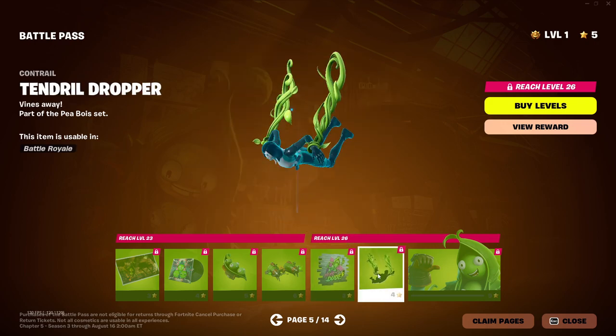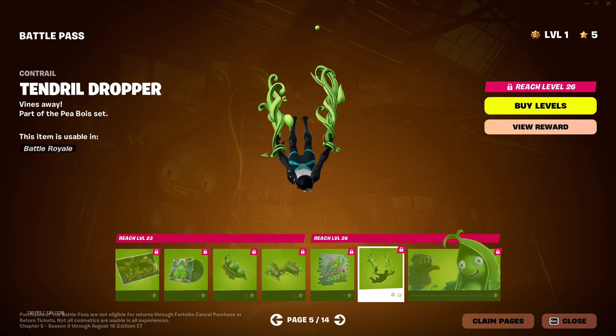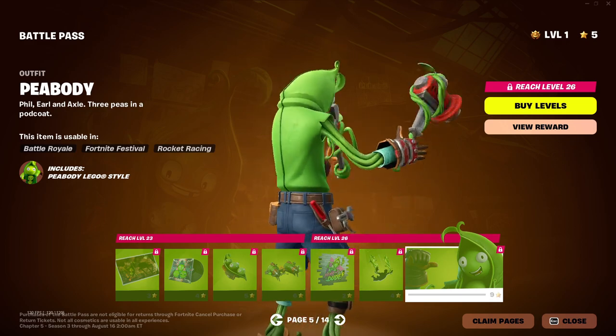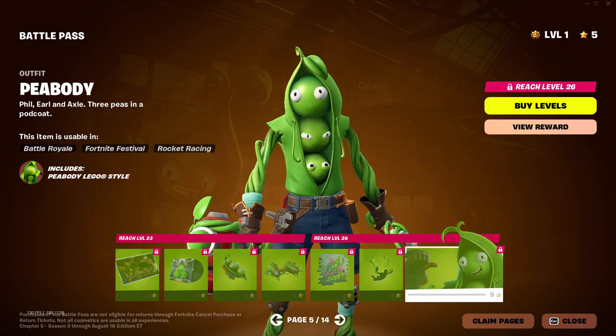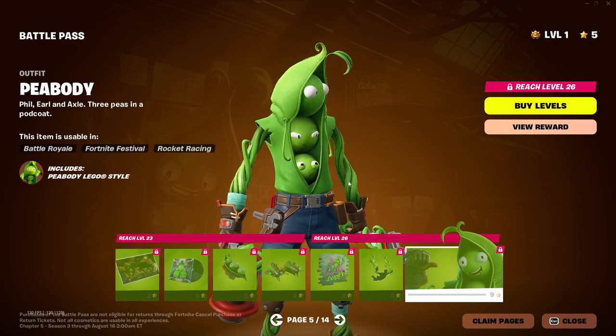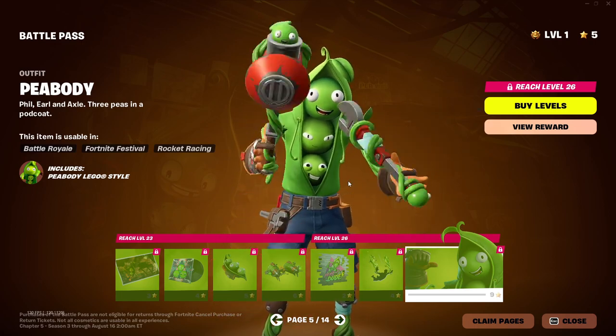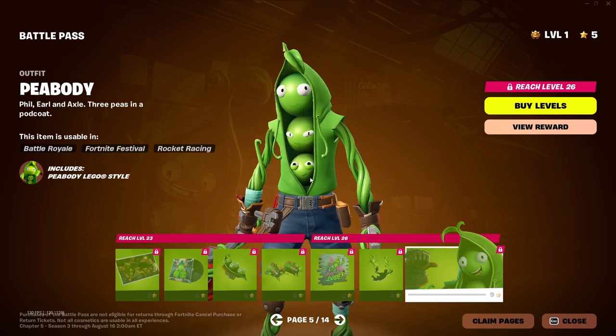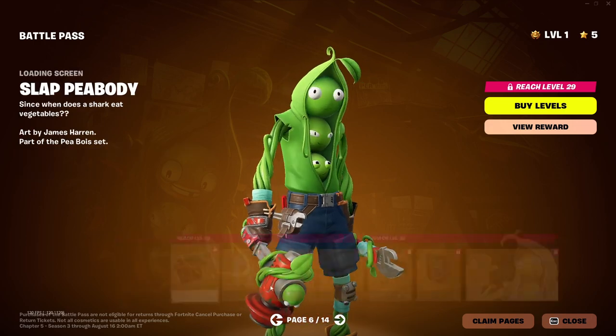Spray — that's pretty cool. A contrail with some peas. And there goes Peabody himself. Looks like a fun skin — get the silly vibes, you know, peas, bananas, all the same. We dig it. That's pretty nice.